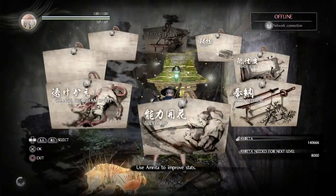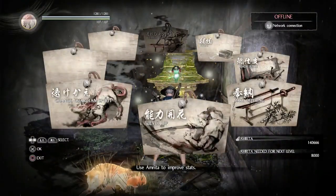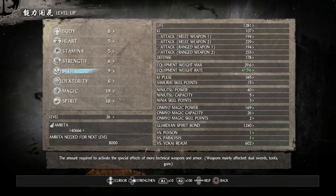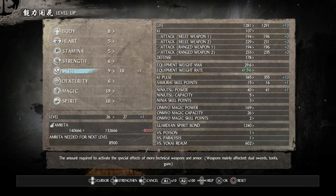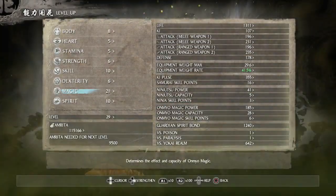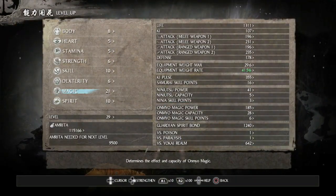When leveling up, increase your skill by one and your magic by two. Confirm and you're good to go.